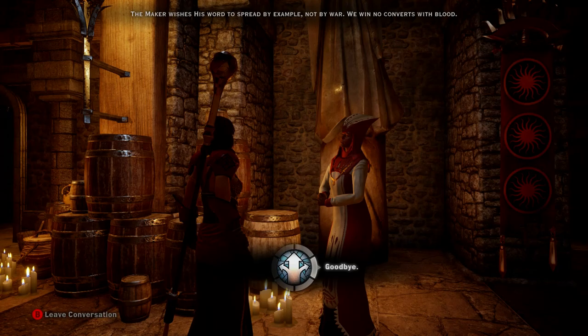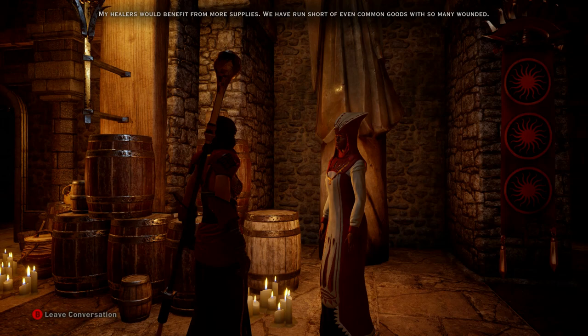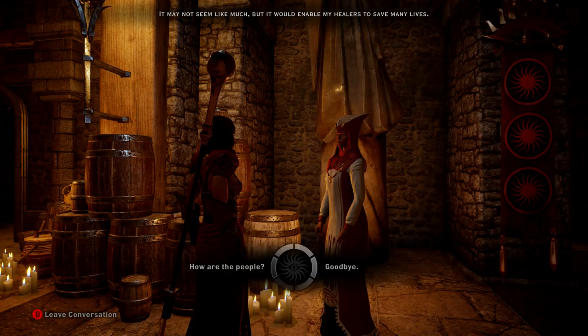Was there any more? One more check - okay no, that was just the thing we've already done. Is there anything I can do to help you or your people? My healers would benefit from more supplies - we have run short of even common goods with so many wounded. If you could deliver this list and the items on it to Quartermaster Thren, she could get us what we need. It may not seem like much, but it would enable my healers to save many lives. I have picked up a bunch of stuff, so maybe I can immediately do that. Oh yeah, in fact it just showed up on the right - I do have the stuff.